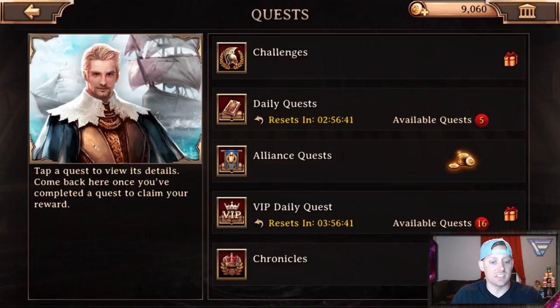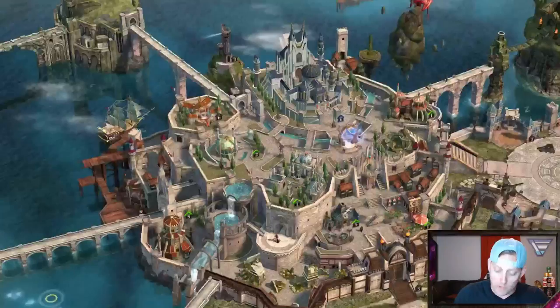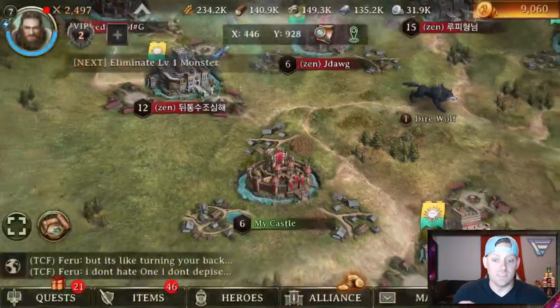there are all of these quests and challenges that are available to us. Tap a quest to view its details. Come back here once you've completed the quest to claim your reward. And if we look at the challenges, you will notice that the arrow that was telling us about that level 1 monster — it's right here. So we're going to go right now to that challenge, defeat this monster.